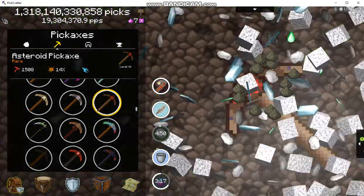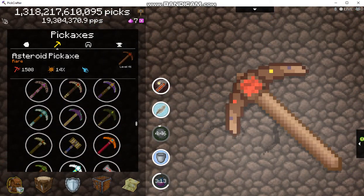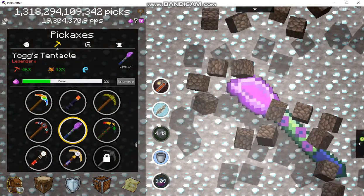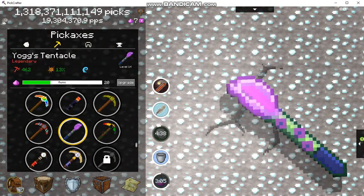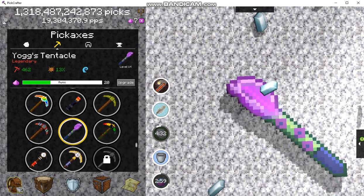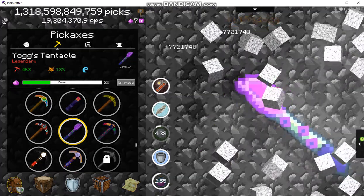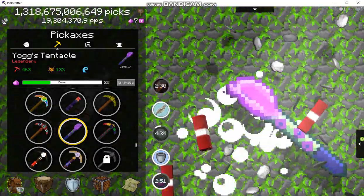As far as getting cheese goes, the struggle is real and I totally feel your pain. What I use is Yog's tentacle, which brings tons of blocks from all kinds of different biomes. I usually get at least two or three chunks of cheese every time I use it, even though I haven't upgraded it very well.